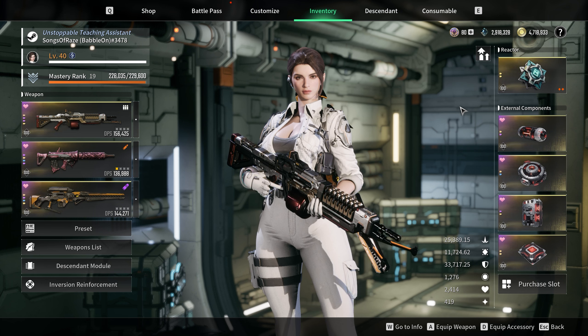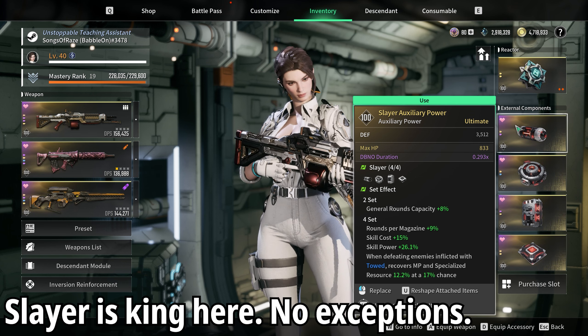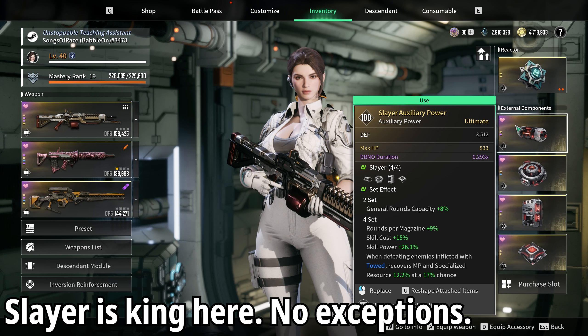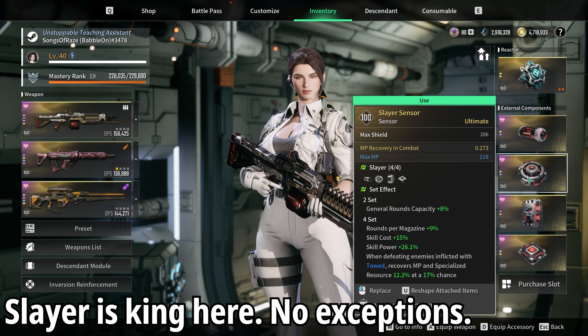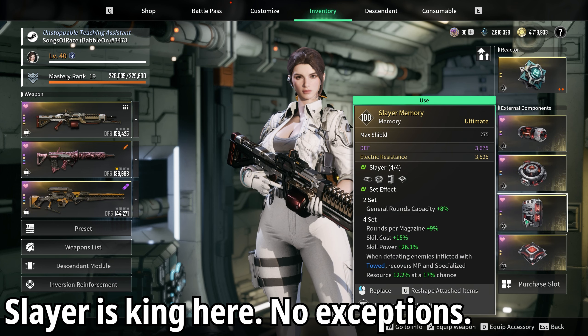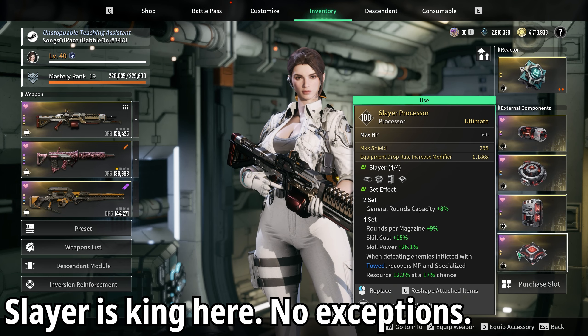Components wise — is it any surprise? It just has to be a four-piece Slayer. This is just the biggest increase to skill power that exists in the game to current knowledge. That 26.1% filtered into everything — filtered into your skill 2, skill 1 for a little bit more tickle damage, and also on skill 4 which compiles on top of your weapon. It is the only set that should be up for consideration for bossing. Make sure you have rolls for max HP, max MP — because that means your skill 3 will stay up for longer — and max shield for a little extra staying power.